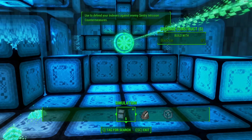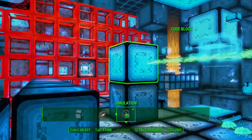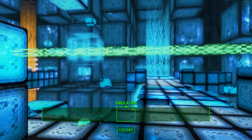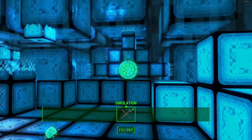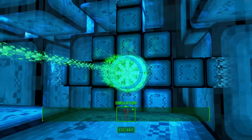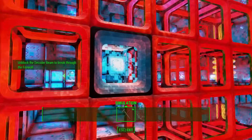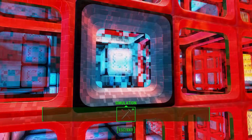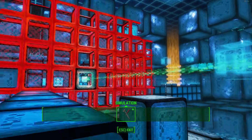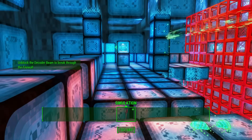The next block you're looking for is this one here - the decoder beam. The decoder beam is actually over there for the first level, which makes it a little bit awkward for me to explain. Essentially what the decoder beam does: here is the starting point of the green beam, and basically what you want to do is unlock the firewalls by hitting these things right here. This is the thing you need to hit in order for it to open.